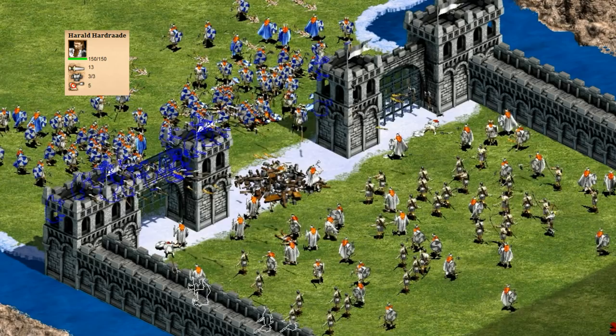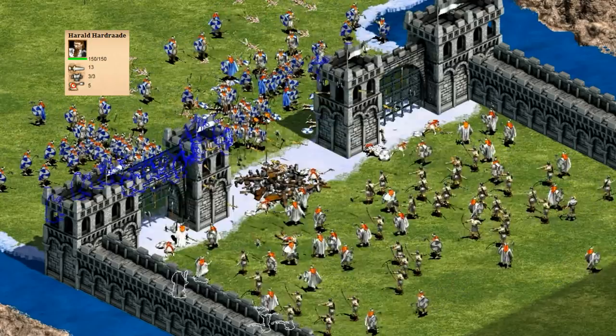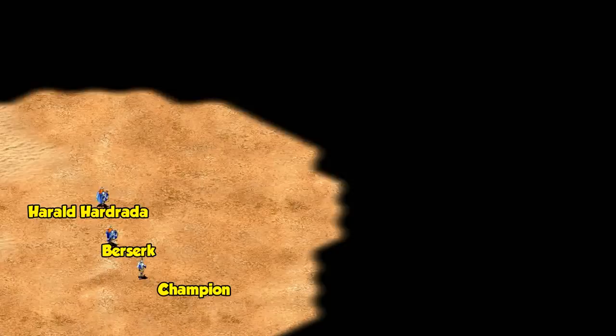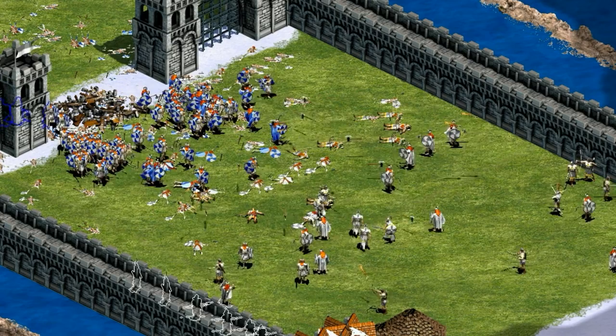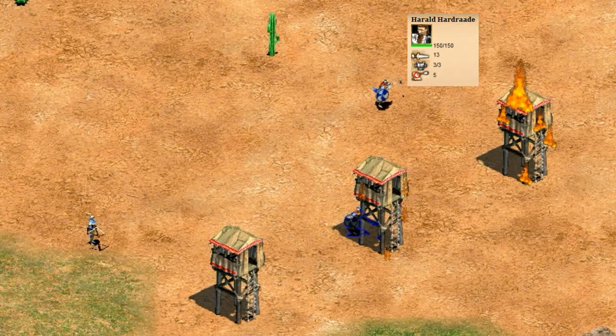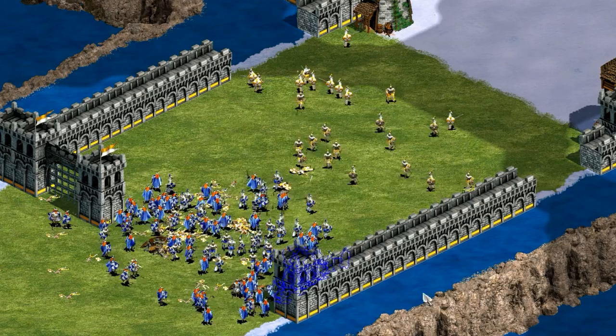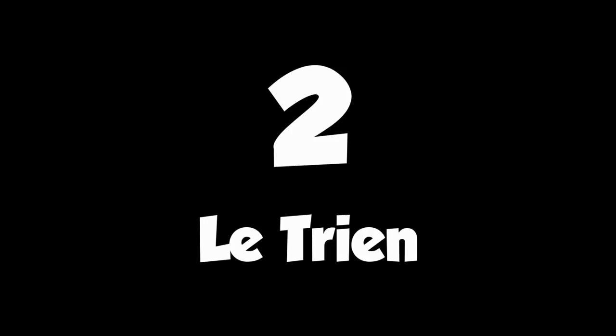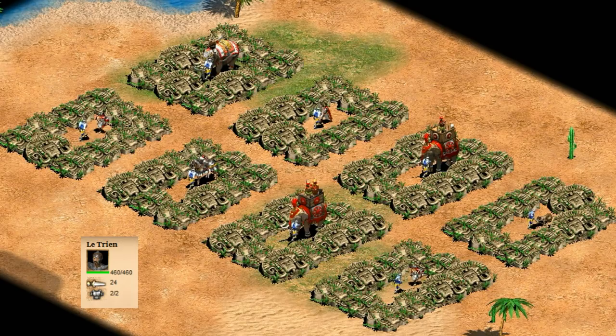Entering the top 3, we have Harold Hardrada. He was almost an honorable mention in the last video for his ubiquity in custom scenarios, but I just couldn't get over his stats. It's been pointed out to me though that he's secretly a lot better than he looks. He's a lot faster than the typical infantry unit while also being ranged, and his attack rate is double a normal berserk — meaning you can almost consider his attack to be 26. That's a lot of damage from range, and it's also considered melee damage, which can be quite potent against buildings, rams, and many different units.